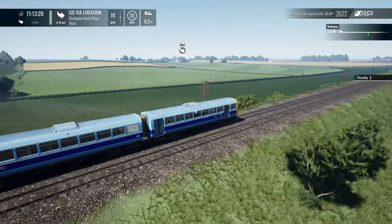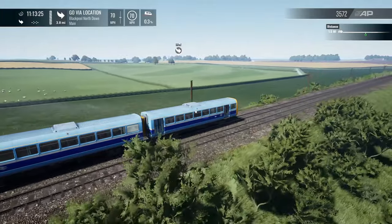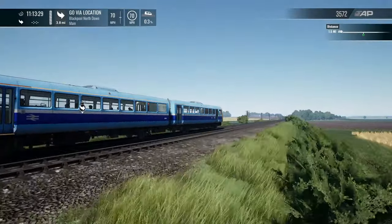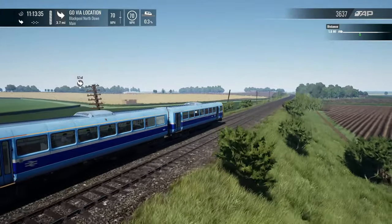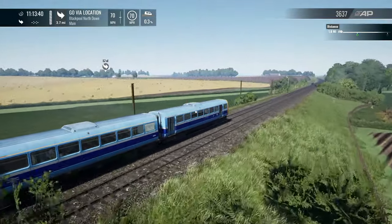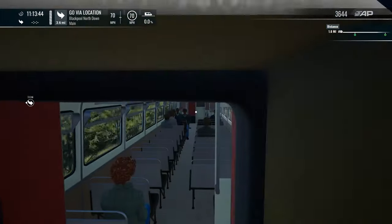One of the fun things about the Pacers that's kind of simulated in the game is that when you throttle to zero, there's actually mechanical drag. Since they do have a mechanical gearbox and it's not an electrical one, you do have some drag from the transmission and from the motor itself. It's kind of like driving a manual car — not as extreme, but you can tell in game that you slow down when you put the throttle to zero.